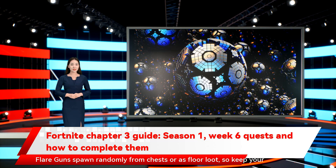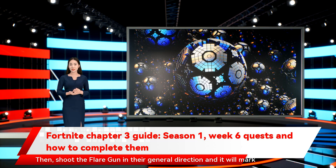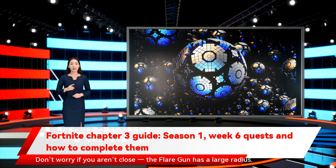Flare guns spawn randomly from chests or as floor loot, so keep your eyes peeled as you play. Once you've got your hands on one, keep playing until you encounter an enemy. Then shoot the flare gun in their general direction and it will mark them. Don't worry if you aren't close — the flare gun has a large radius. As long as you're within 25 meters or so, it'll count.